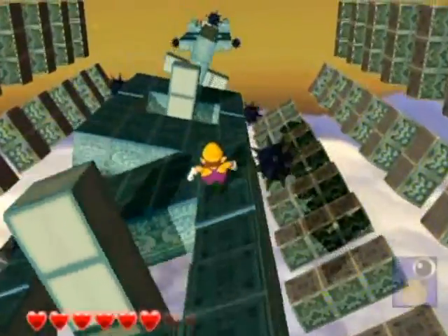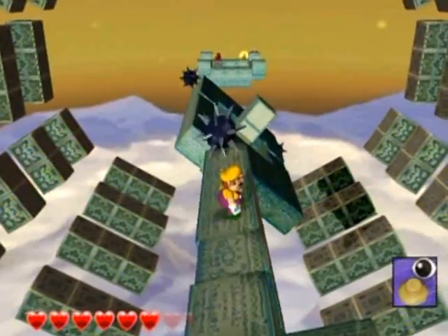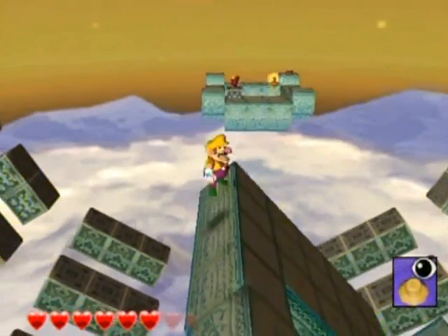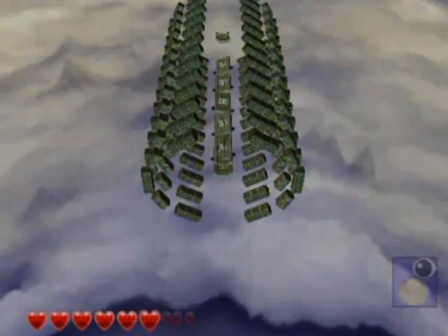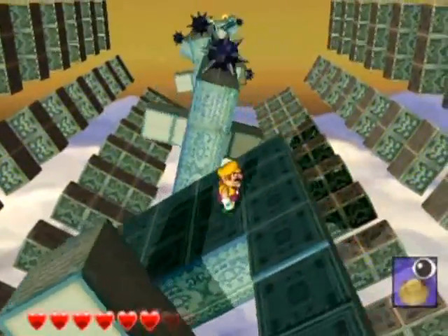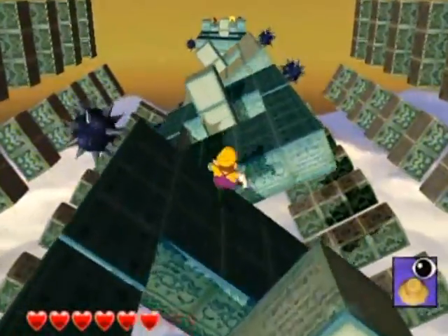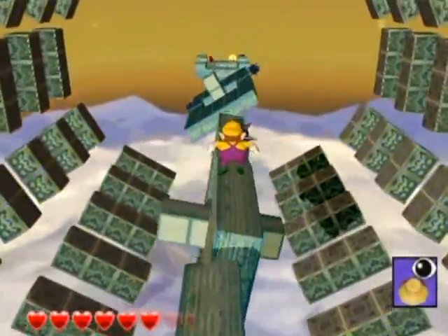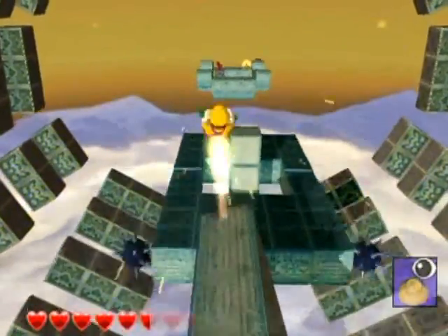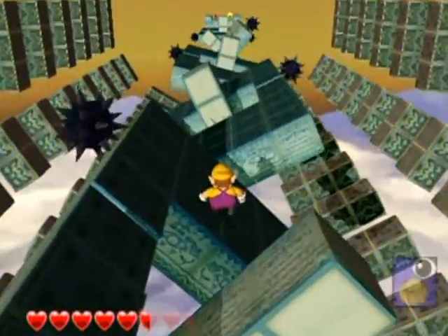Oh dear, oh good gravy — let me up on top. There we go. This reminds me so much of Super Mario Sunshine with those moving colored block things. I'm not seeing any other way to get up there unless I dash jump. I could use those pillars in the center as sort of a guide. Oh geez — that other one is definitely moving. And of all the places to land, I go in the hole.